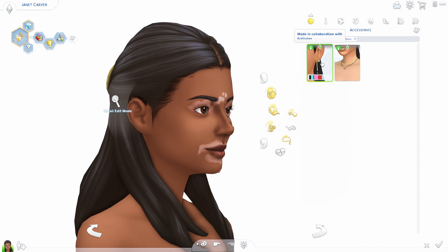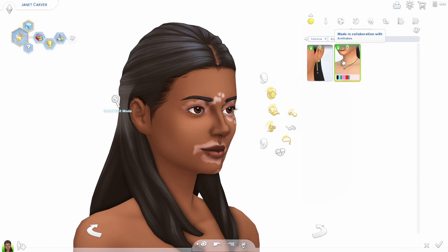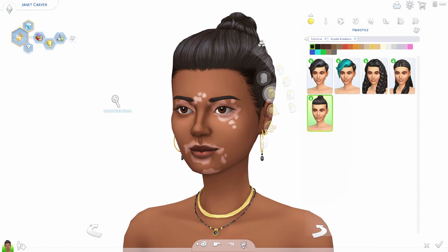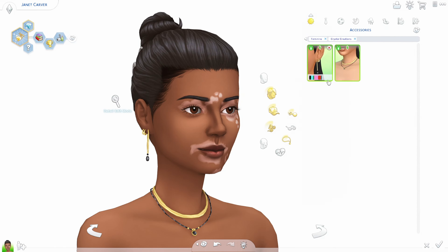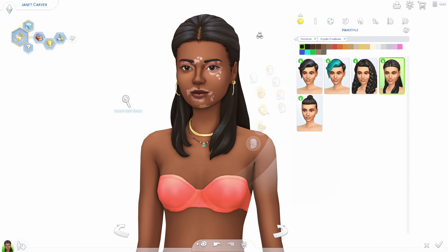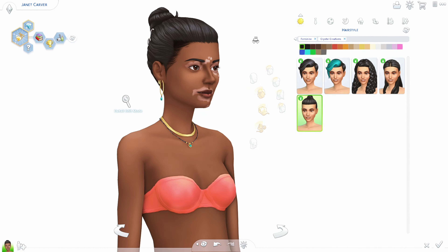So I'm in jewelry and glasses. This is created by Arita and these are so, so cute — I already had some of her CC before. Let me put her hair up in a bun. This is definitely their style, it's so pretty. I love the colors. I like the turquoise one on her, it's really cute. I'll just keep her hair up.